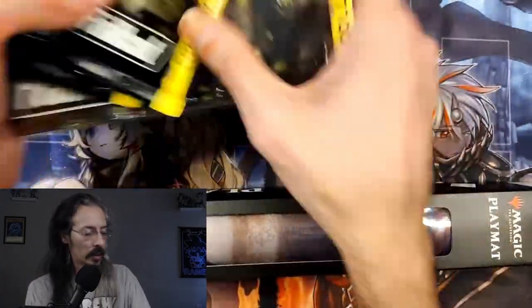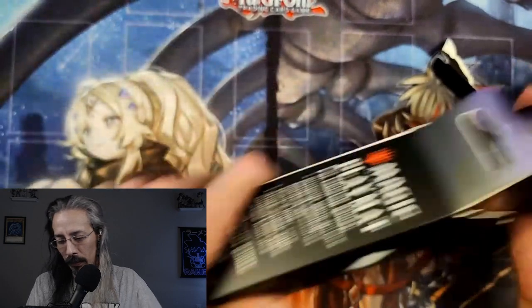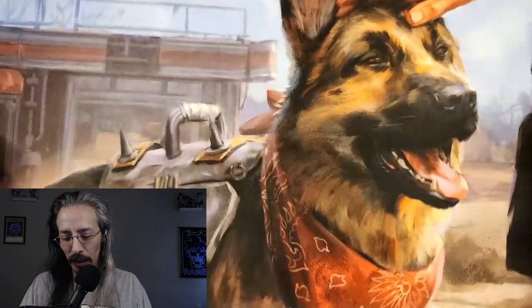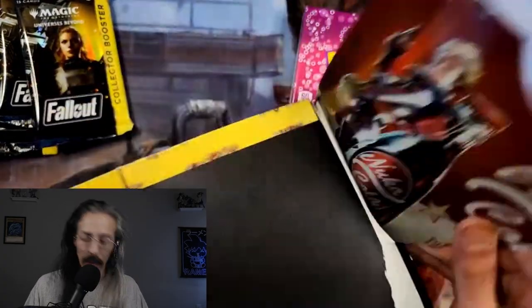It is also Universes Beyond Fallout — we get to look at some commander decks, some collector booster packs, and this beautiful playmat that my partner got me. We got five collector boosters, and check out Dogmeat — the goodest boy! We'll leave Dogmeat out for this, along with some bottle caps, yes, the in-game currency.